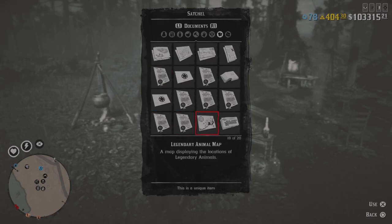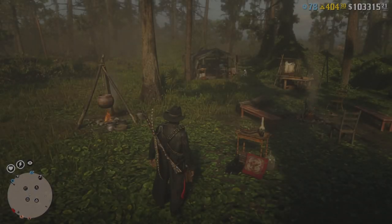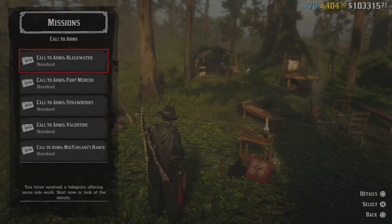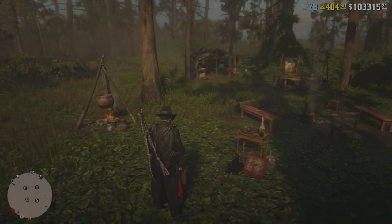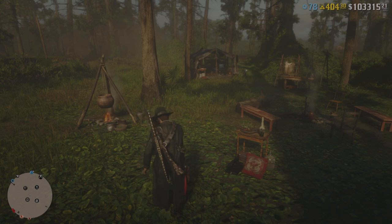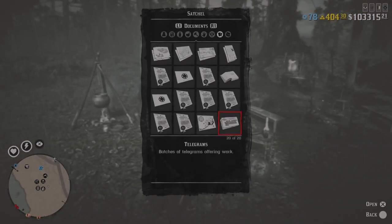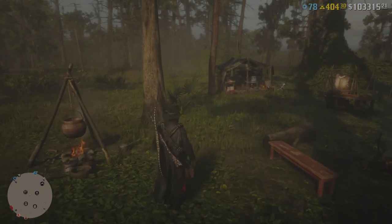We're going to go to Documents, all the way down to the bottom, to Telegrams and Call to Arms. Holy shnikes, we actually have a fair amount of these little missions to go over — that's pretty sweet. From what I remember in the past, they're saying we can do these with a posse, so hopefully that's still true, which will be pretty fun.